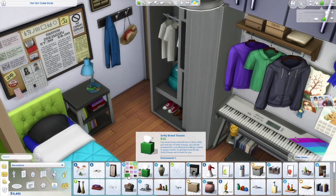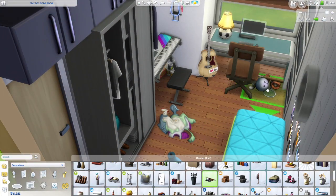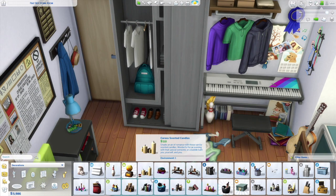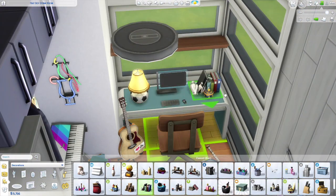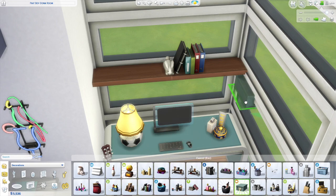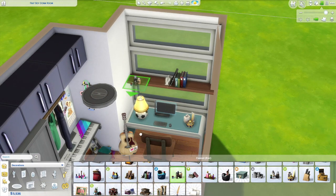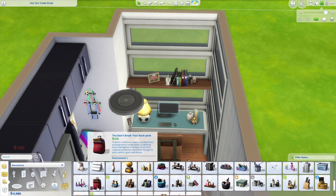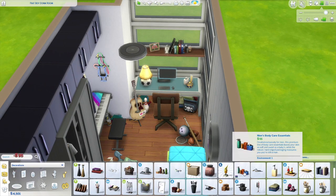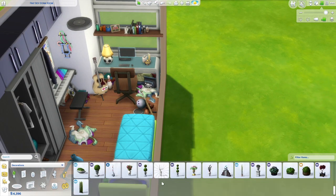I ended up creating this dorm on the exact same day as the girlier room because I had so much fun doing it. You can take a whole bunch of these dorm rooms — not just mine, but others on YouTube have been making them too — and put them together to create your own dorm house or frat house. Or if you just want it for a teenager in your current game, you can put this room in and resize it to fit the house you're playing.